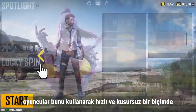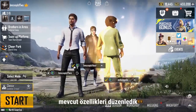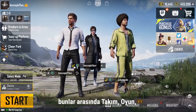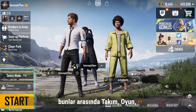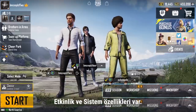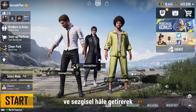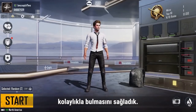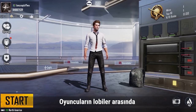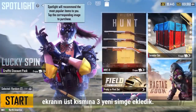In the match lobby, we've organized existing functions such as team, social, gameplay, event, and system feature sections. Their displays are now more concise and clear to help players quickly find the functions they need. Three new icons have also been added across the top to let players quickly switch between spaces.